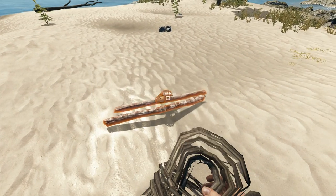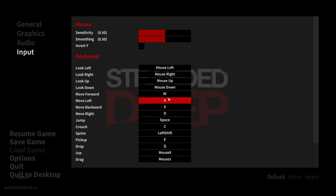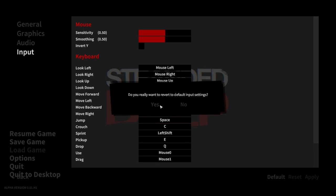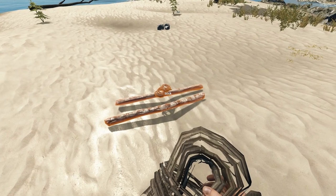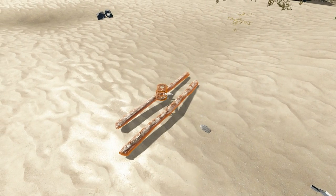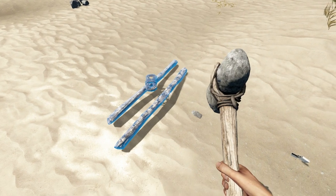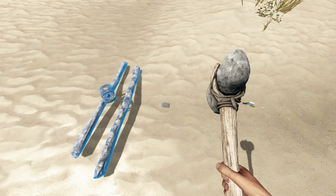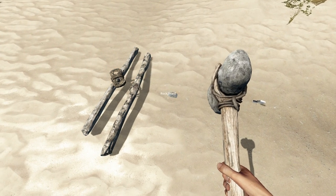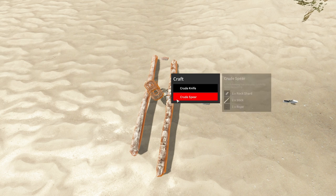Alright, lashing. I just screwed something up in the menu — let's go to default. The rock shard wasn't close enough. Crude spear — alright, we got it.